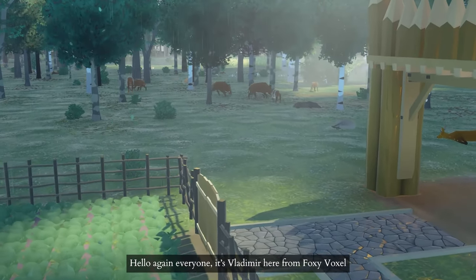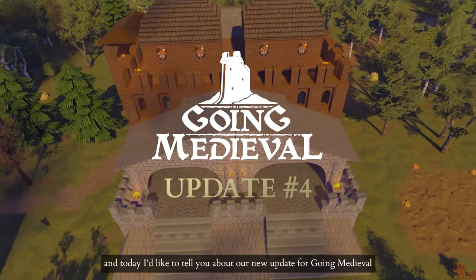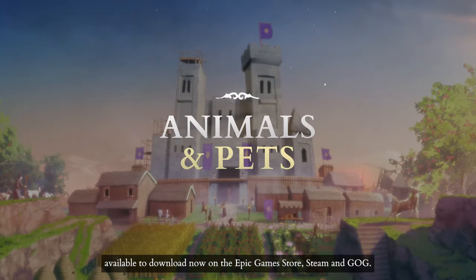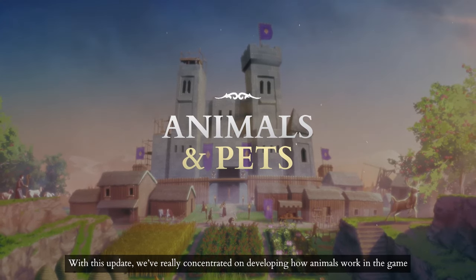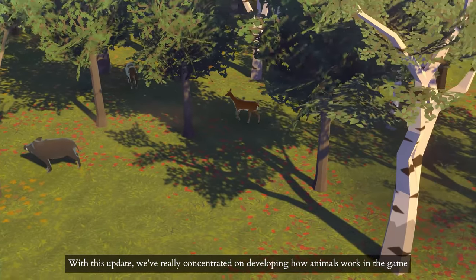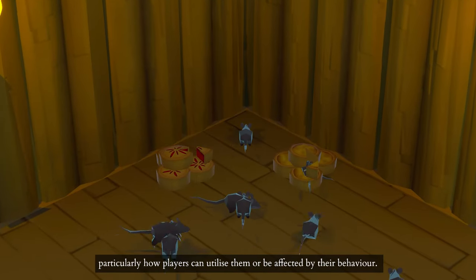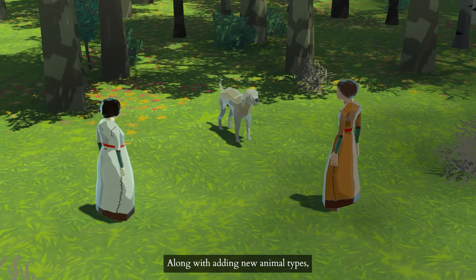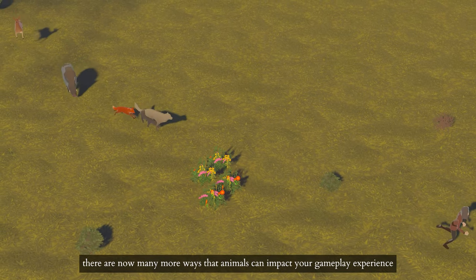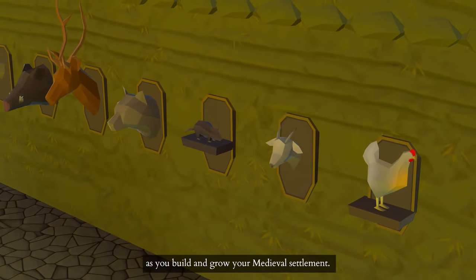Hello again everyone, it's Vladimir here from FoxyVoxel, and today I'd like to tell you about our new update for Going Medieval, available to download now on the Epic Game Store, Steam, and GOG. With this update, we've really concentrated on developing how animals work in the game, particularly how players can utilize them or be affected by their behavior. Along with adding new animal types, there are now many more ways that animals can impact your gameplay experience as you build and grow your medieval settlement.